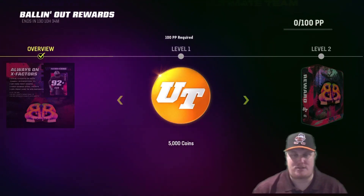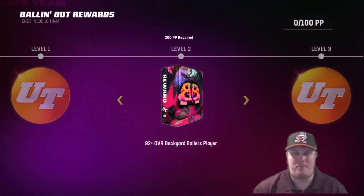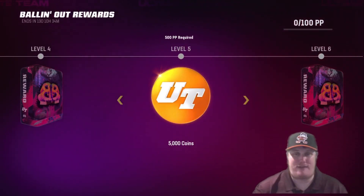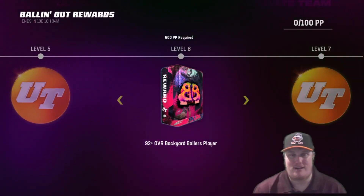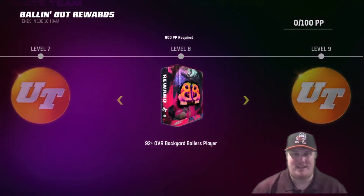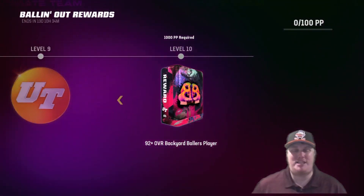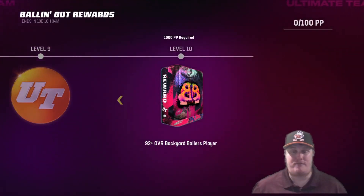Level three at 300 points gives 5,000 coins; level four at 400 points gives our second 92-plus player; level five at 500 points gives 5,000 coins; level six at 600 points gives our third 92-plus overall player; level seven at 700 points gives 5,000 coins; level eight at 800 points gives our fourth 92-plus Backyard Baller; level nine gives 5,000 coins; and level ten requires 1,000 points and awards our final 92-plus overall Backyard Ballers player pack.